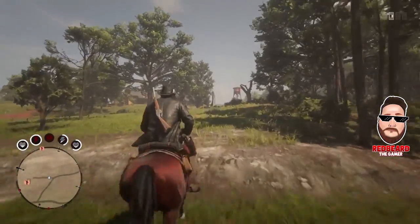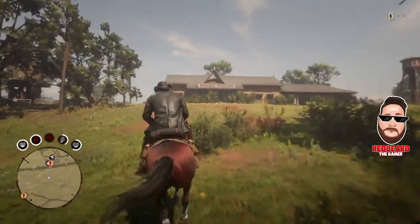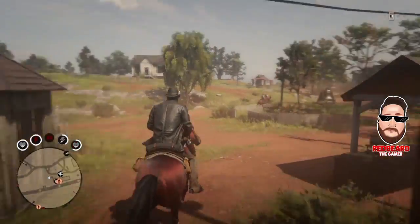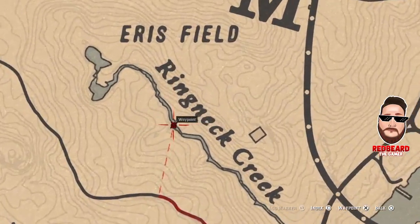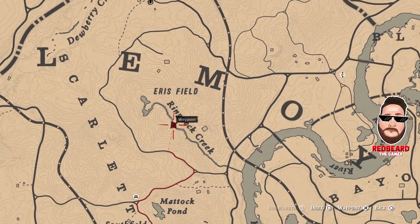I'll pull up the map as I'm heading to the butcher. There's another location a lot of people know about — I figured I'd show it anyway since people will mention it. This is another spot you can head to on top of this one, and this is the place on the map for the smallmouth bass spawn location. I'll also put a link at the top right of the video to the method you can use here.